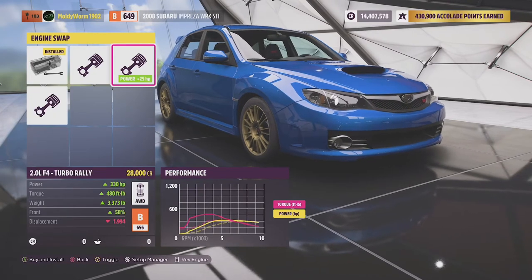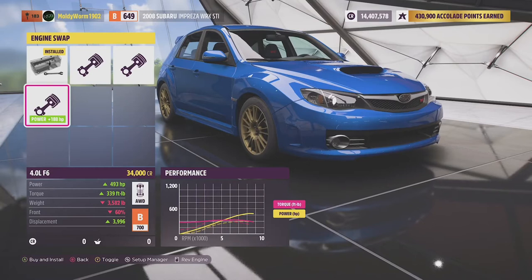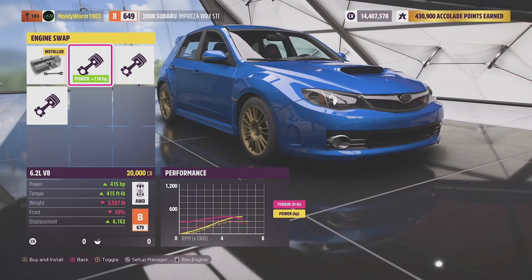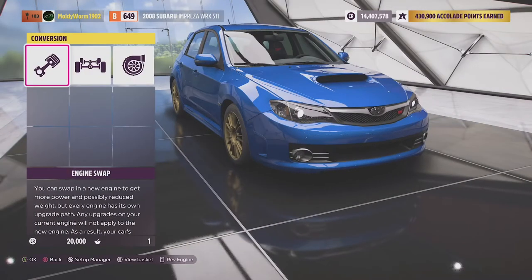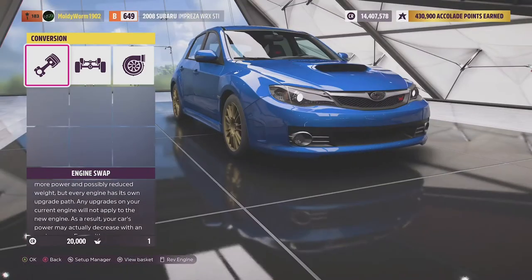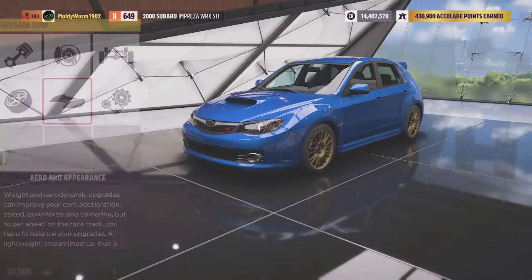Looking at these different engines, we want to go for something with the least horsepower — that's going to give us the most PI. I'm thinking the V8 is going to be our best option. Now all of you JDM people are screaming at me: how can you put a V8 in a Japanese car? That's just illegal. But it's what we've got to do unfortunately. We'll see if we can get this thing up the PI — we may have to swap the engine again anyway.